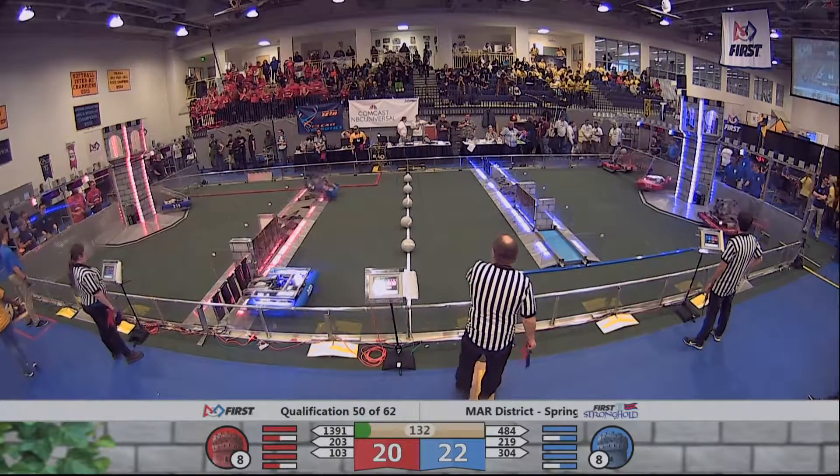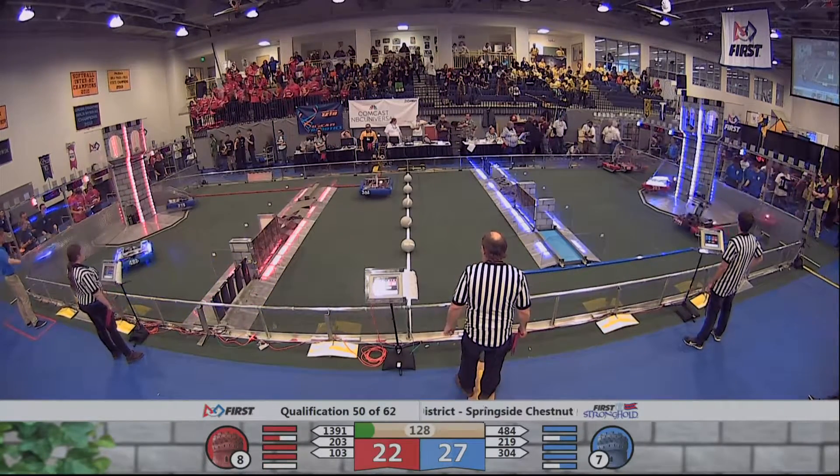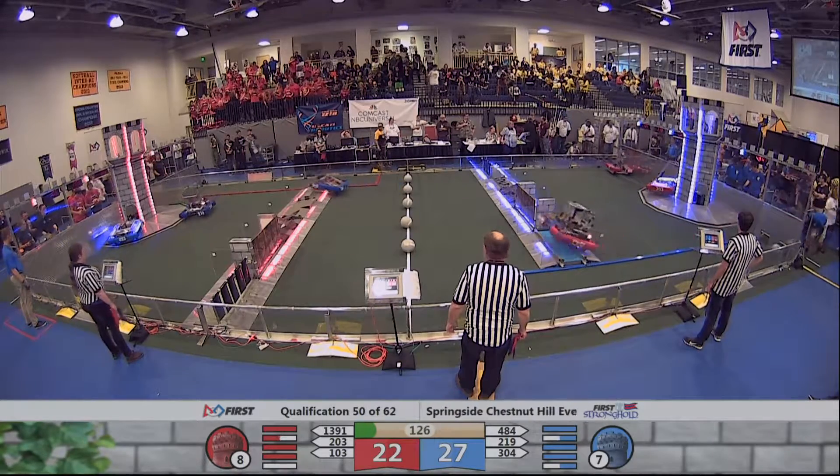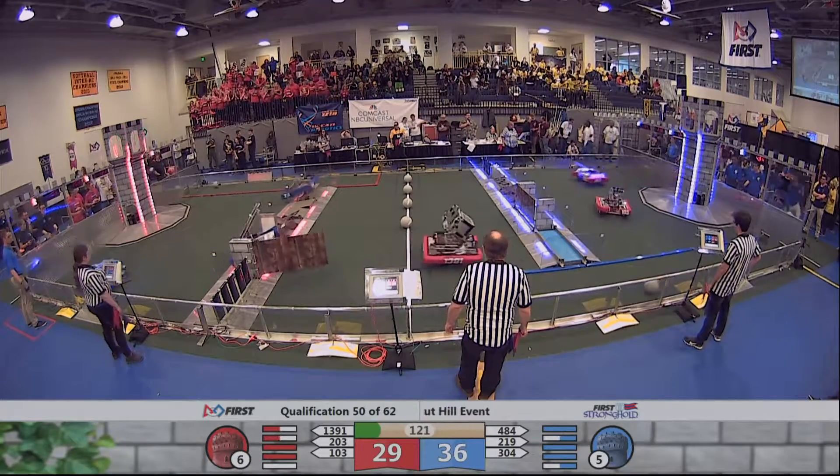Blue Alliance having some trouble with that rock wall — it's a little steeper than they thought it was. 3-0-4 meanwhile, and 2-0-3 putting in a logo for the Red Alliance on the Blue Tower.